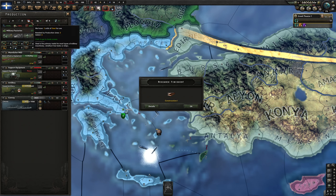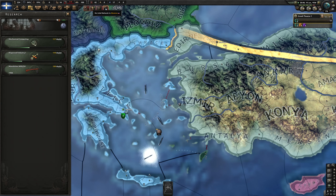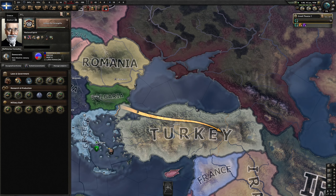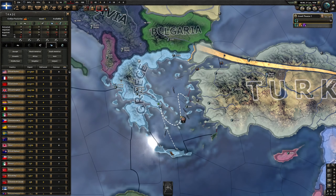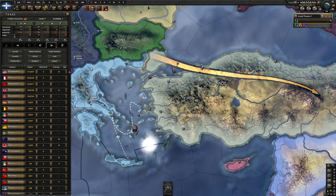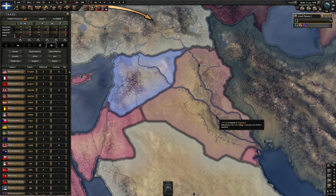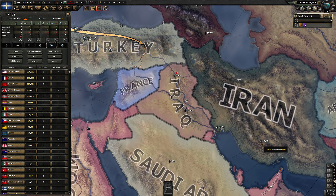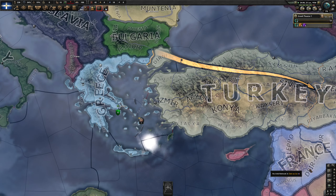At this point we're missing some steel — let's go with the weapons. For the missing steel we should be trading. What are our resources like? We're producing just about everything except rubber and oil. We can get oil if we fight Romania, or if we take over Iraq or Iran. For now let's trade with France and get some steel.